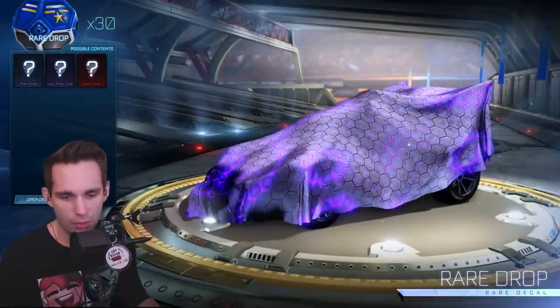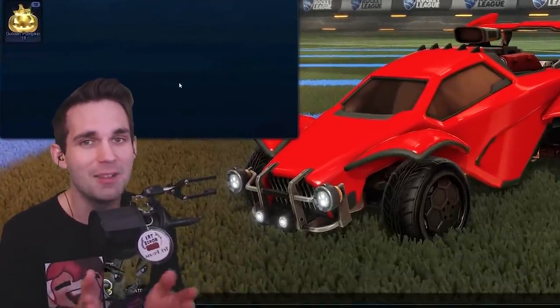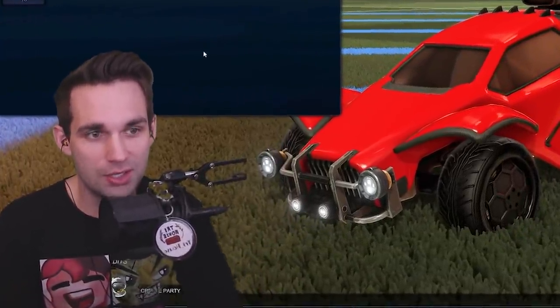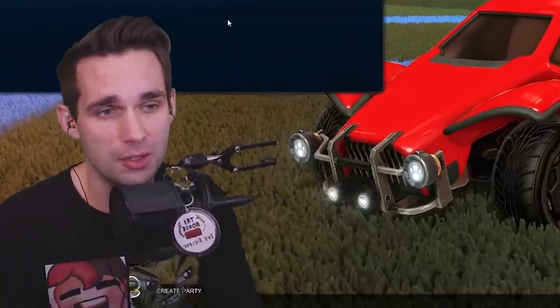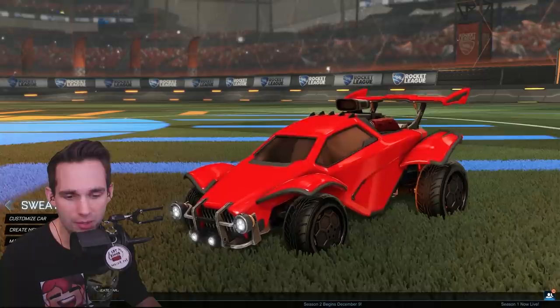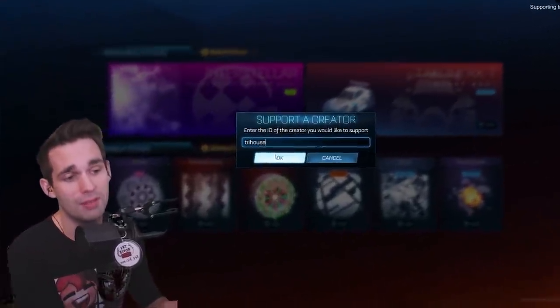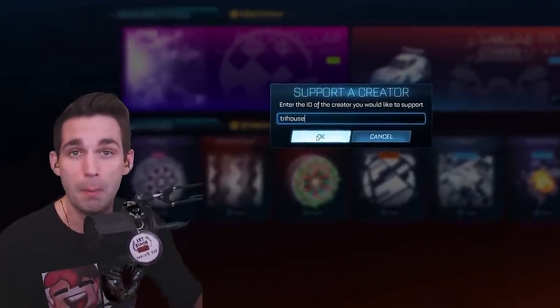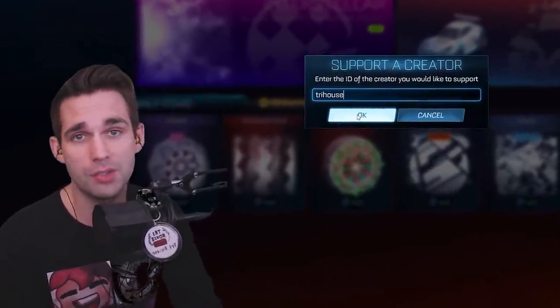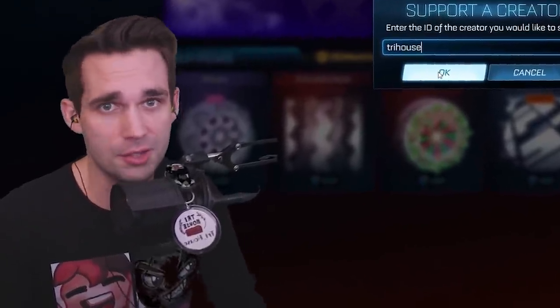This one will go up to import for the rares. I have yet to open any of these — I haven't opened a single one. I've been so patient because I wanted all these item drops to happen for you guys in a video. But before we get into it, make sure you go to the item shop and put in supporter creator code Try House. With all the revenue we get from the supporter creator code, I put it back in the channel — we do giveaways over on Twitter or cash prize tournaments on the live stream.